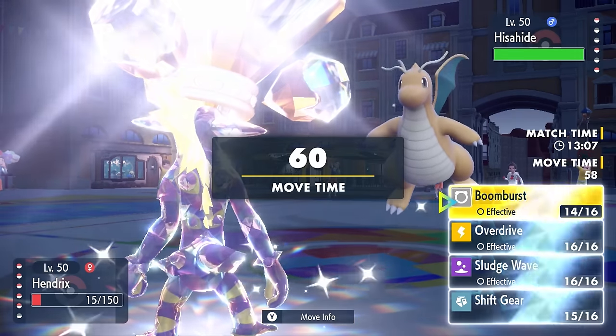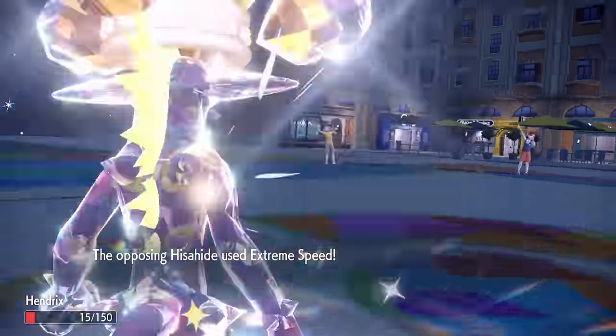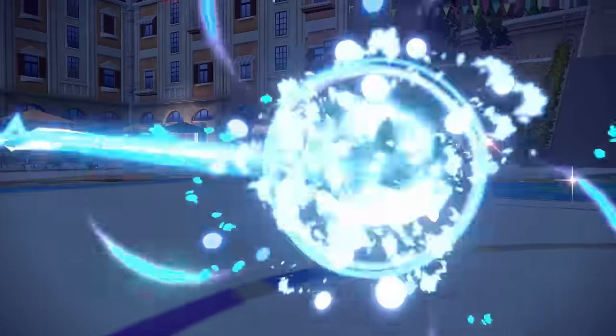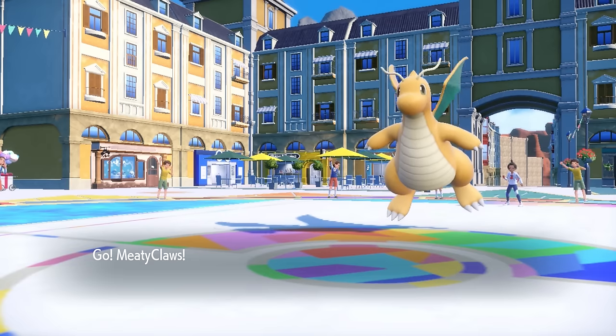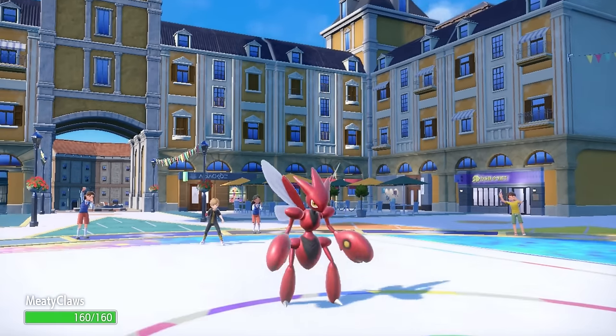It can go into the Dragonite here, and at this point the threat of an Extreme Speed is just kind of eminent. There's not really much that I can do — I can't really afford to switch as Toxtricity is not going to be able to get really too much going in terms of more speed. I decide to let it go down here. It does finish me with that Extreme Speed, and that is mostly fine as we were able to put some huge holes in the team with Toxtricity there. Now I get a revenge switch and I decide to go into Scizor.